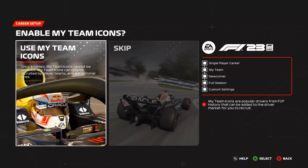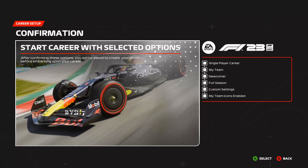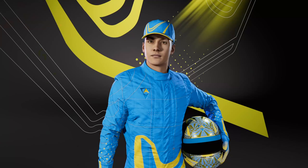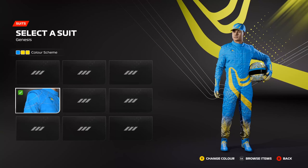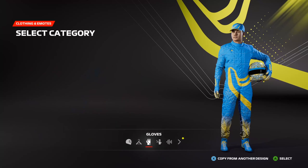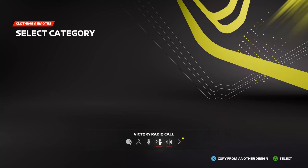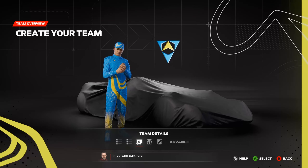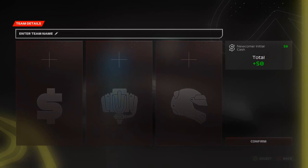Now we're jumping into creating our team. First we need to create the driver — I always go for the blue and yellow avatar, the same one I've used since 2016. The first task is to register a team name, and after some thought I'm going with ZRC Motorsports — the initials of the channel — as our name for the first season.